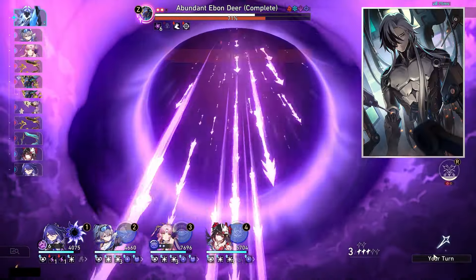Another option, though slightly weaker, is four-piece Musketeer's: you get the attack from the two-piece, increased speed, and basic attack damage increases by 10%. Since Boothill does use basic attacks, it's a valid option.